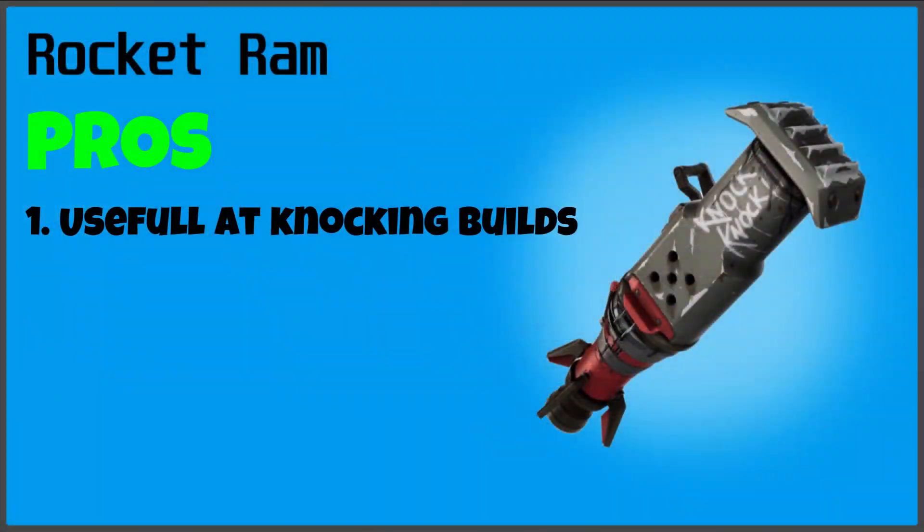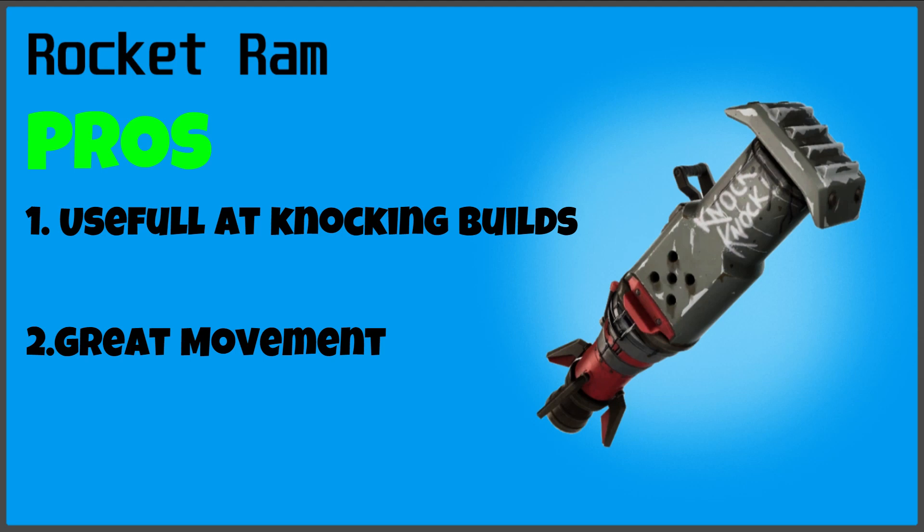Number two is that it's very useful for movement. You can easily travel across the map. Like, if someone's over there, or your teammate is really far away and you just need to get to them straight away, you can just fly there.